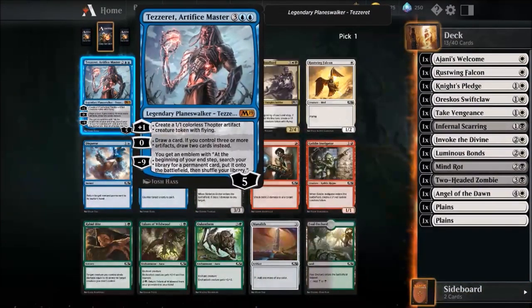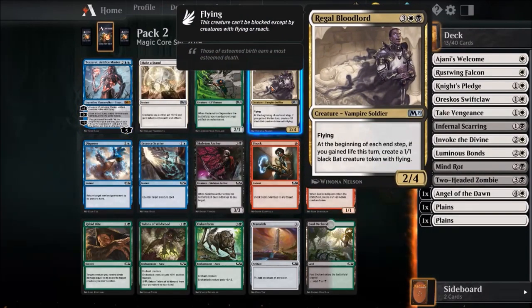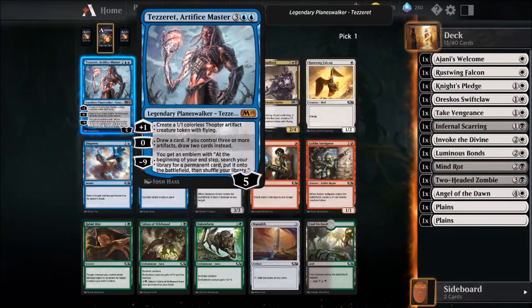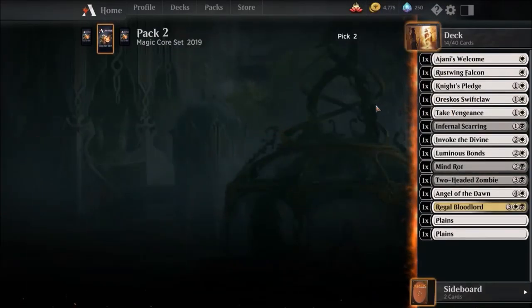Oh — a blue, a white, a black dude. At first I was like, 'Oh look, we got a planeswalker — one of the first planeswalkers I've ever gotten,' and of course it's blue. But no, we got a black-white vampire soldier — 'At the beginning of each end step, if you gained life this turn...' This actually seems so good with Ajani's Welcome, by the way. I think we're on to something.